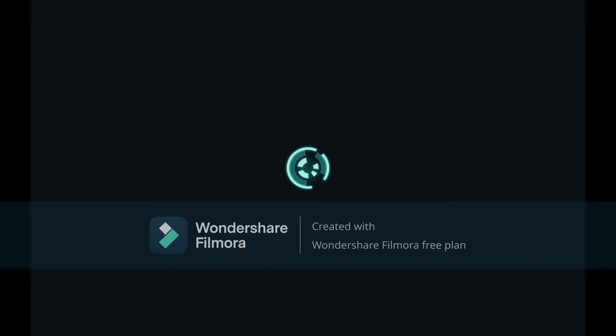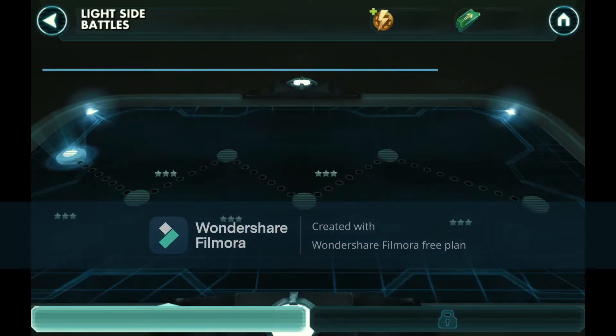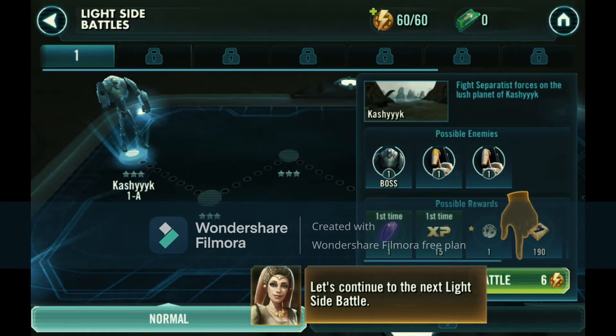Let's look at the first quest. Main quest: Holotable Battles, one out of three - Phase A, Light Side Battles. Win Light Side Battle 1A to unlock the next battle. Holotable battles take place in different environments with many different characters. Rewards: 50 of some currency - I'm gonna be honest, I don't know much about Star Wars.